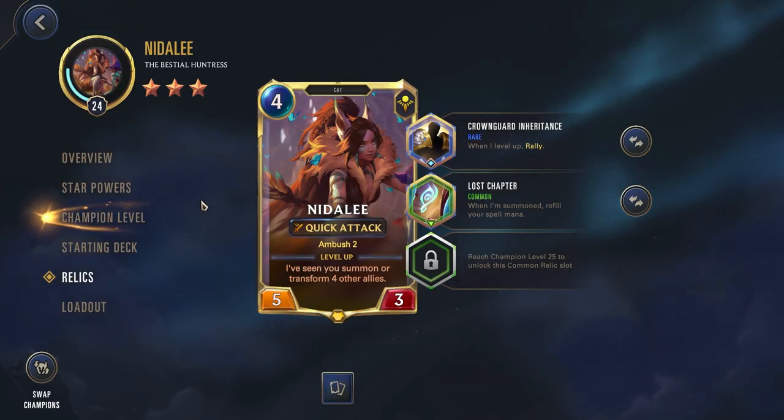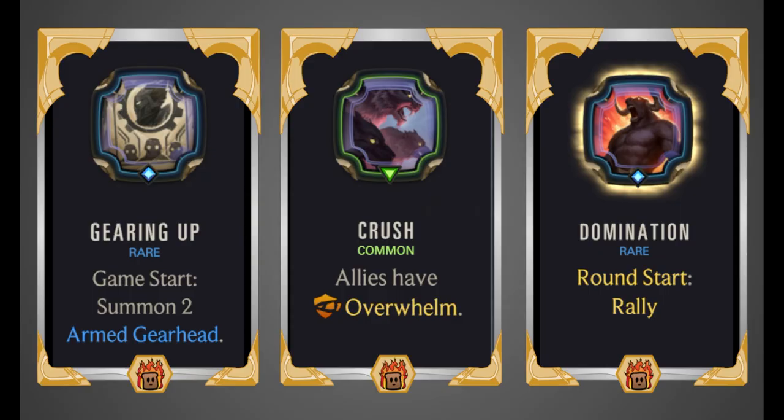Let's go take a look at what powers you might want to look out for for Nidalee, as well as some tips and tricks, support champions, and then we'll wrap up with our final ranking. First up we have Gearing Up — Game Start: summon two Armed Gearheads. Really, any of the Game Start Summon units would work out quite well for Nidalee. It's important just having units on the board that you can keep transforming. The Armed Gearheads work the best since they have Quick Attack and Augment, and you are playing a decent amount of created cards.